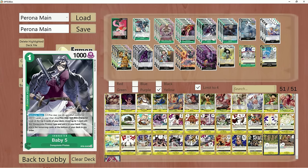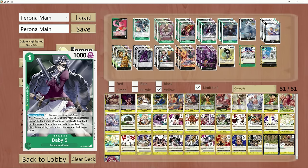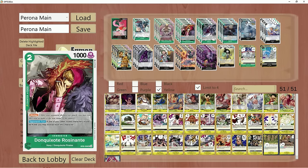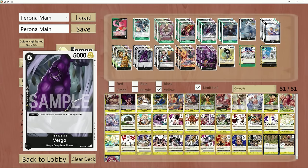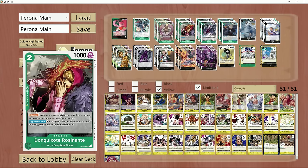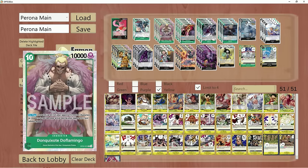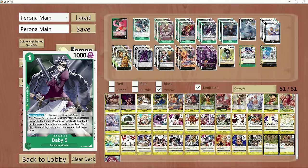When it comes to searchers, we are only running Baby 5. I've seen some lists that do the Bonnie thing, or just the Navy package with Brand New. Personally, Baby 5 works well considering she can search out your Rosinantes, your Dofis, and grab you 2Ks. Because Virgo here is a Navy and a Doffy Pirate, she's double dipping. You really only need her reliably to pull out your 10-cost. You're really just searching to make sure you're able to draw into Doffy at some point. She does her job well, and she's also considered a pseudo-blocker.